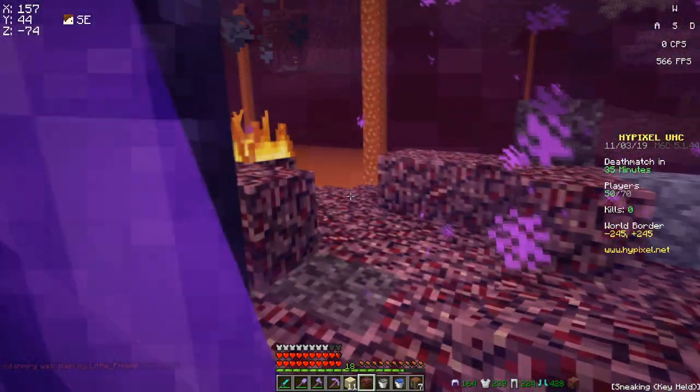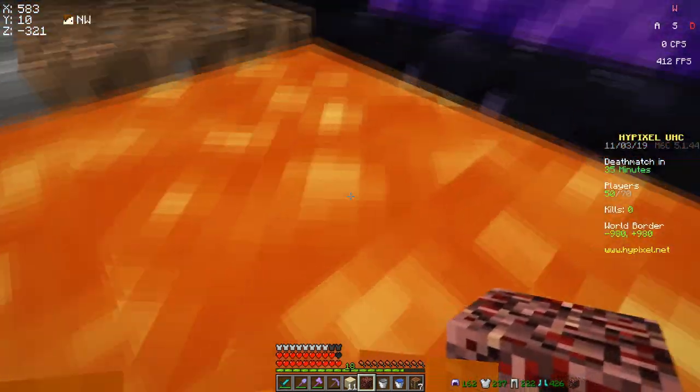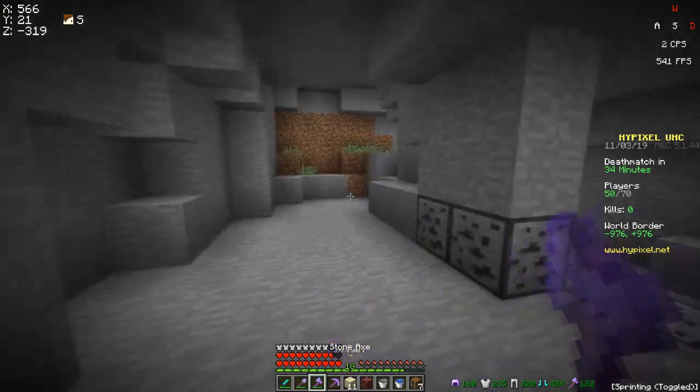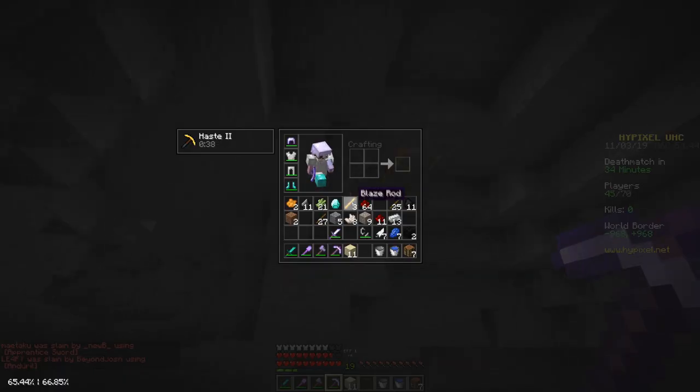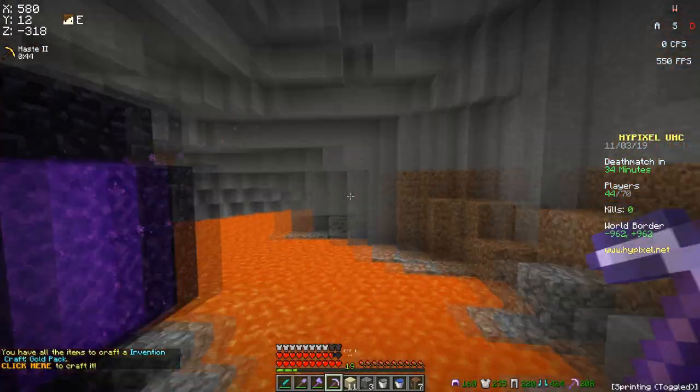We're going back through the nether portal. Oh god, that was very stupid of me, I should have known. Actually, something we haven't found is gold. Maybe we'll just have a quick look for that now. Oh, there's just gold right up there — how did I not see that before? And it was a big vein as well. Got nine gold now. Very nice.